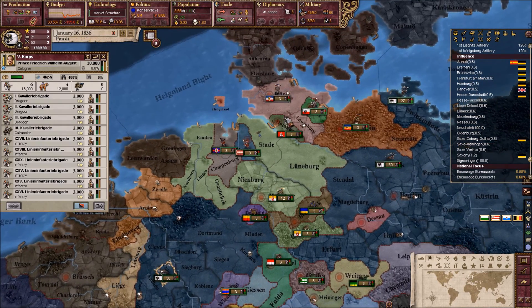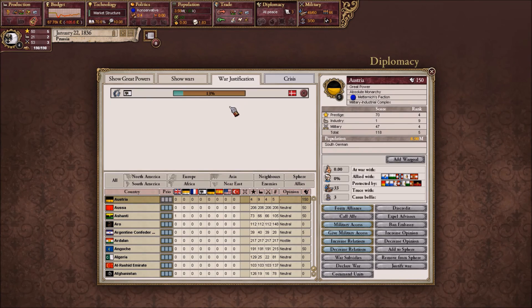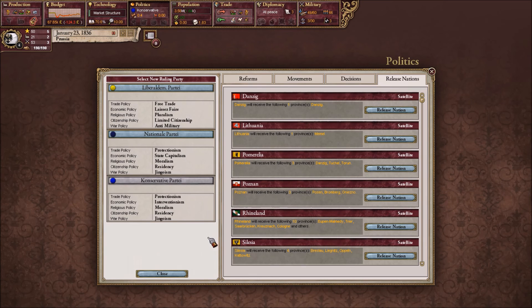We're going to have to decrease some military spending right now, back down to 50. We also want to send troops up there right now — send one to Hamburg for the hamburgers. And actually we can change our form of government. Jingoism, residency, moralism — no, actually this is the better one. I definitely do not want the liberals — anti-military? What is this, Nazi Mexico?